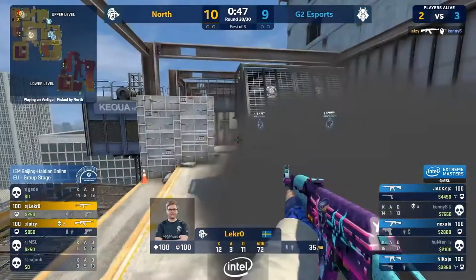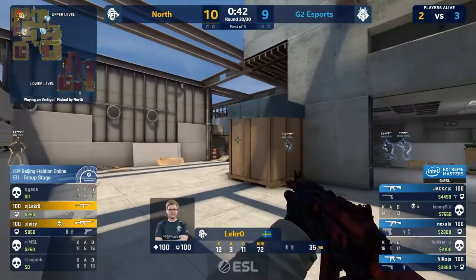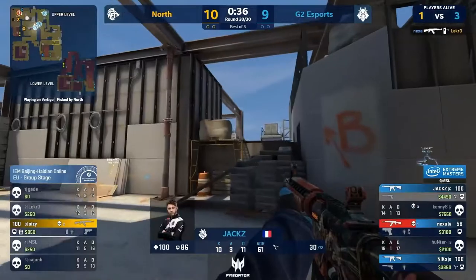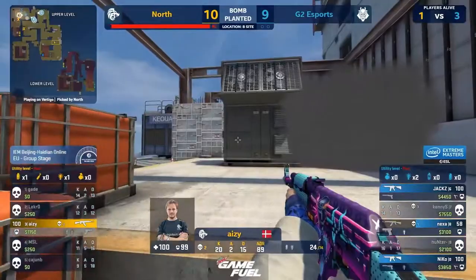Lekro and AZ into B and they've got time to make a round out of this. They don't necessarily have the bomb down — AZ's floating above it. But that's solid work from Kenny. What more could you ask of the B defender than a triple kill before he goes down? Lekro caught in the middle on the rotation. AZ though does get the bomb down. At least North lining their pockets with a little more gold.